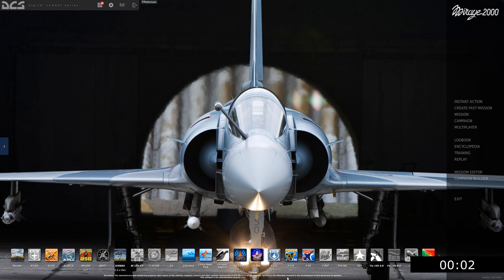Hello and welcome back to another episode of DCS in 10 minutes or less with the Mirage 2000. This is episode 5, which is part 2 of the two-part episode going over landing. In this video, we're going to go over how to make a waypoint for landing and then conduct a low visibility landing.